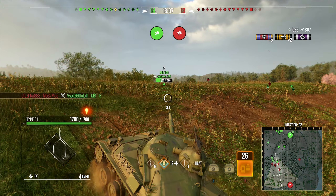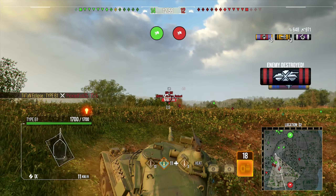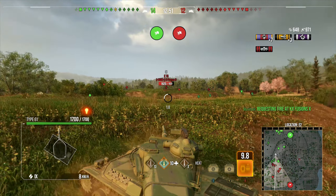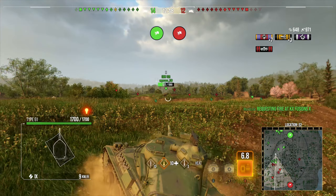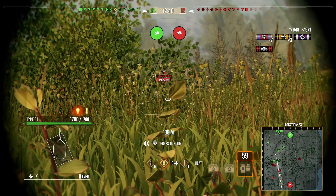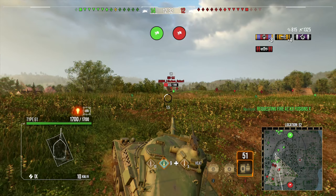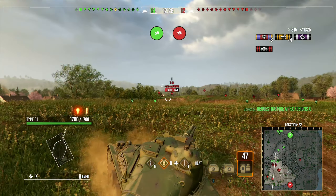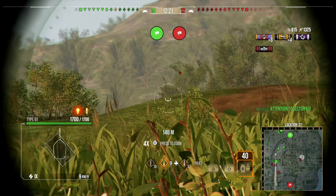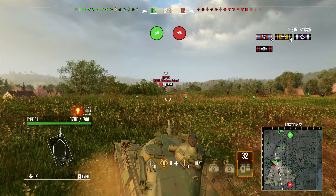Auto-aiming a TS-5 is not a good idea, so we actually aim that one, and because the HEAT rounds are amazing on this vehicle you can do that. We find ourselves an ISU — we were a complete bot and aimed for the mantlet, which with spaced armor is not going to do anything. You want to aim left or right of that tank. We end up hitting the top of the T-54 and penning him instead.